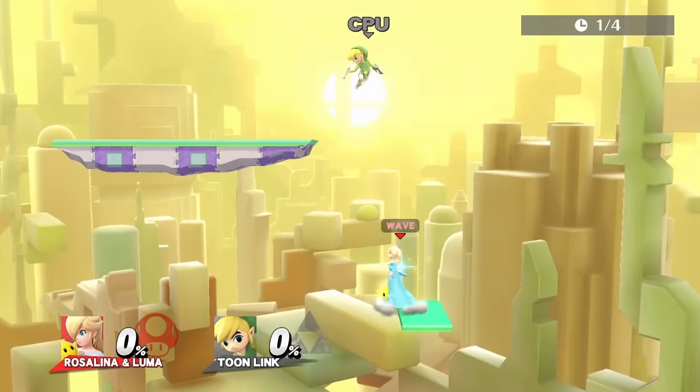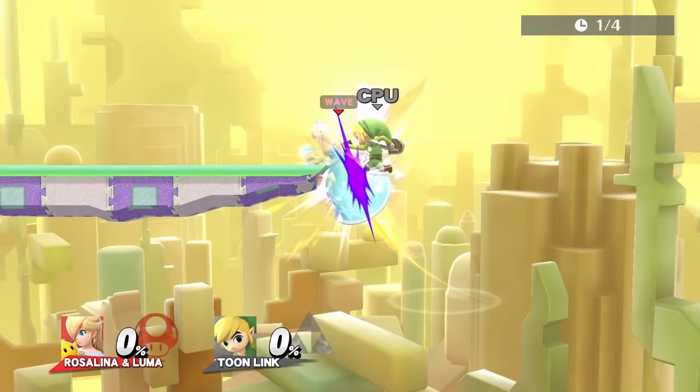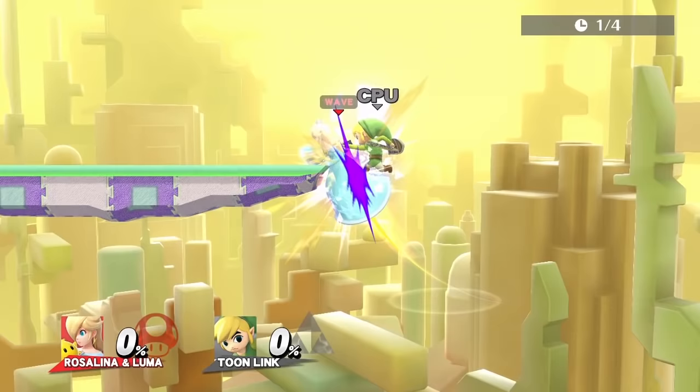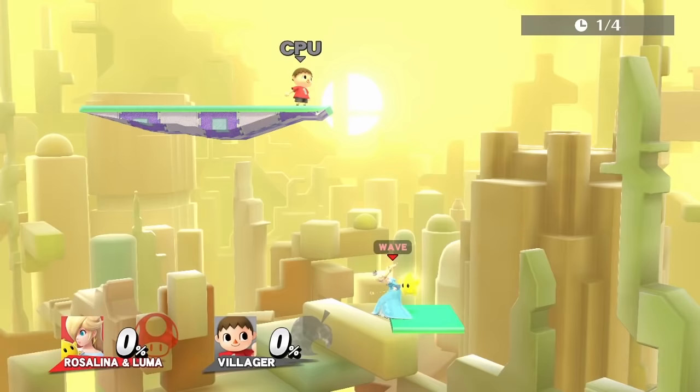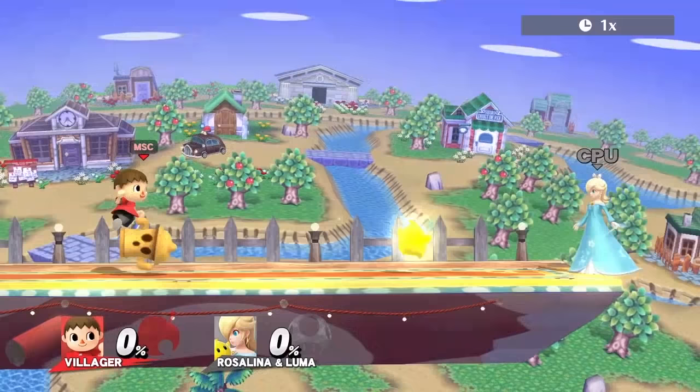Toon Link doesn't have many moves that can get Luma at full HP — forward smash is his best. Besides that, it's up throw. For edgeguarding Luma, use forward air. Villager's best move is a close forward air or back air. Although the range is very short, forward smash launches Luma the farthest. For edgeguarding Luma, use back air.